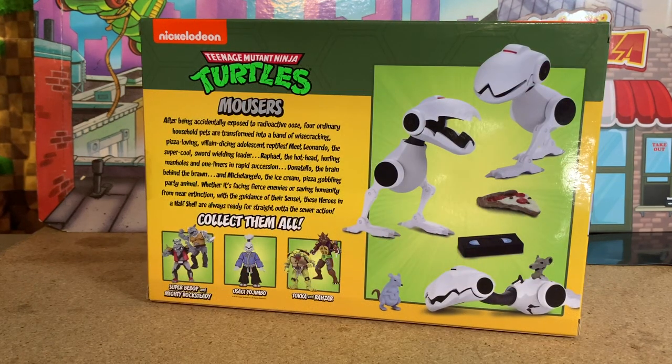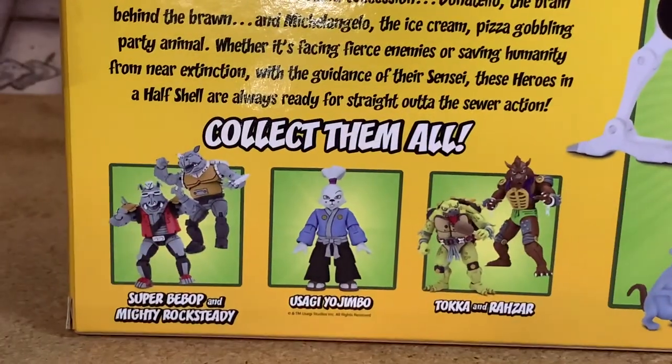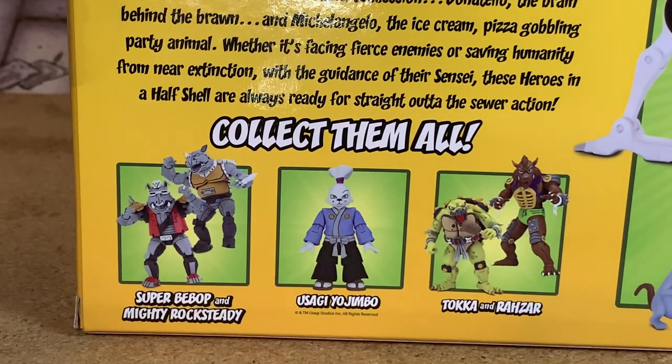First let's take a look at the box. We got some samples of ways that you can position the Mousers on the right there. And then three other sets outlined here are the Super Bebop and Mighty Rocksteady — I have those so we'll have to do a video about those — and Usagi Yojimbo. I've seen online that some people have gotten that one already because that was one you get through the NECA store.